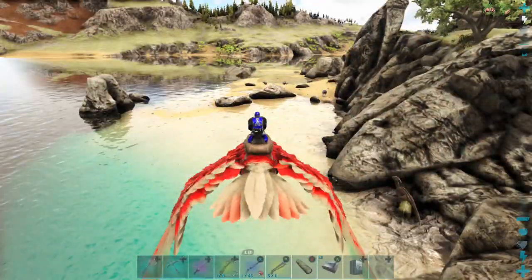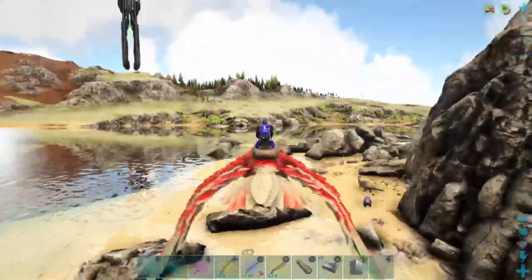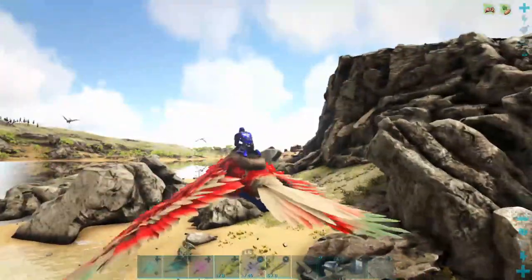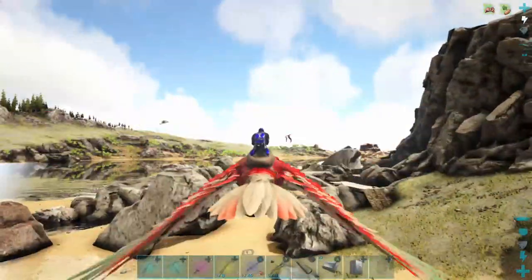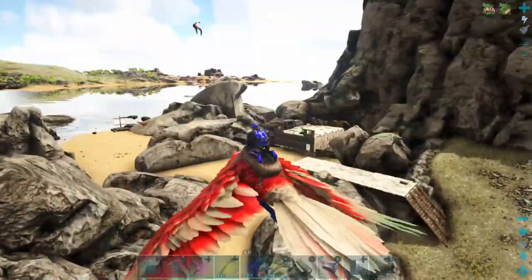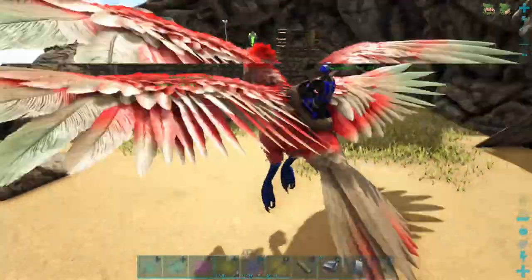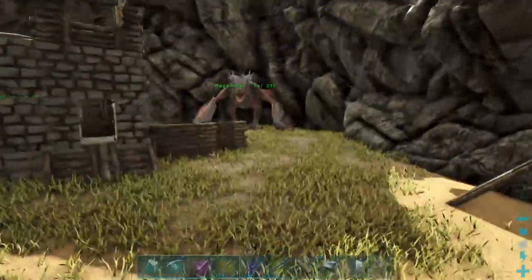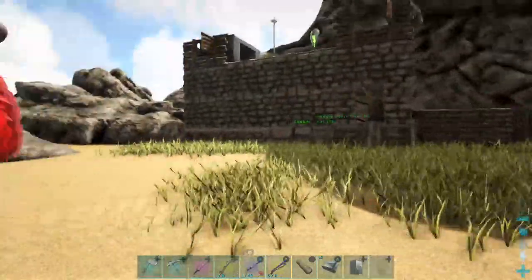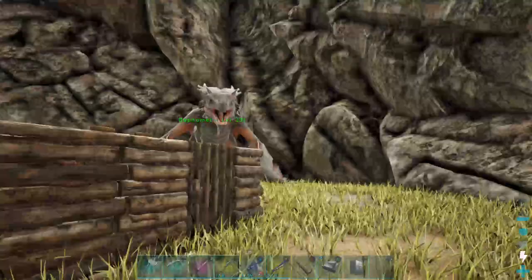We pretty much only tame stuff that's 150 or above on this server — why wouldn't you if you could? And that's also another reason why I'm so excited about playing on the default settings on Extinction. Because as fun as it is to play like this, it does make it a lot easier and takes away a lot of the challenge and difficulty. Even if I die and lose all my stuff, I know I can just gather and craft more stuff that's just as good because we're so well established.